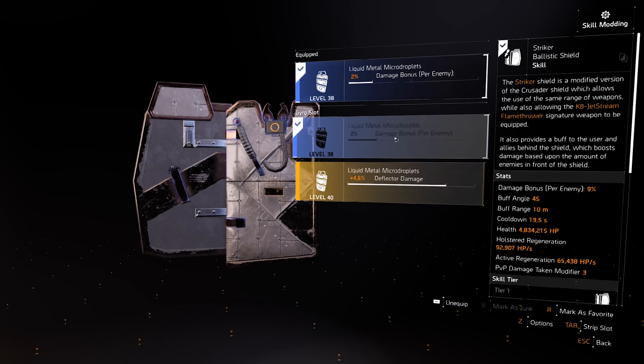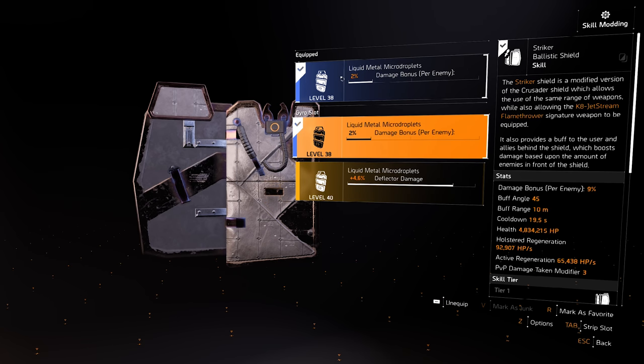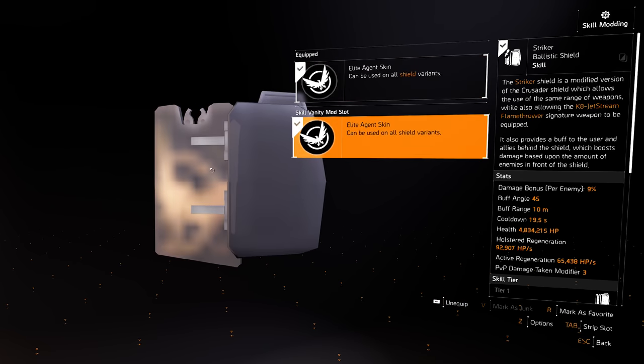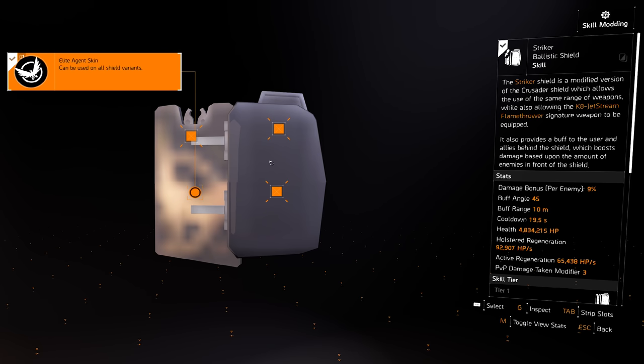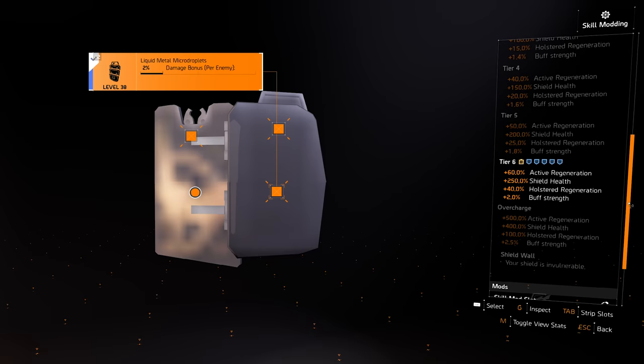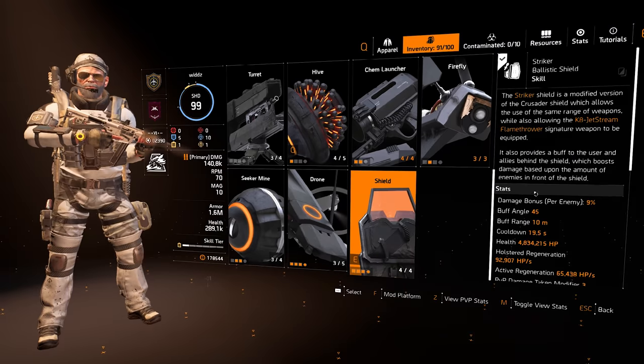The shield also provides a 2% damage bonus per enemy nearby. We're at Tier 6 with 60% active regen, 150 shield health from the holster regen mod, and 2% buff strength — so pretty good overall.